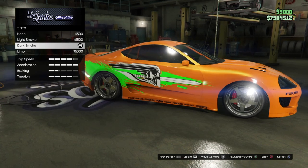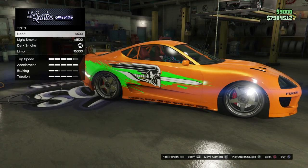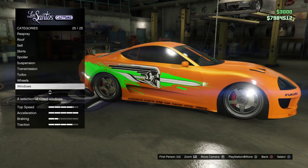For windows, you can do dark smoke windows or light smoke windows. You don't have to have tinted windows at all, or you can do any of these options.